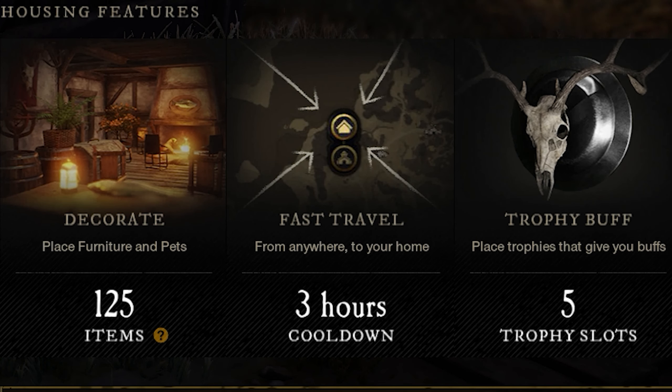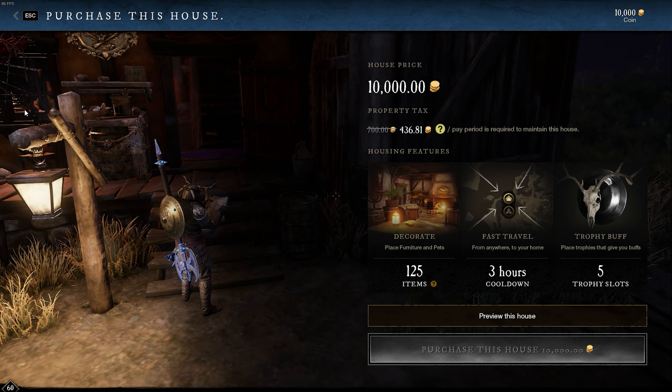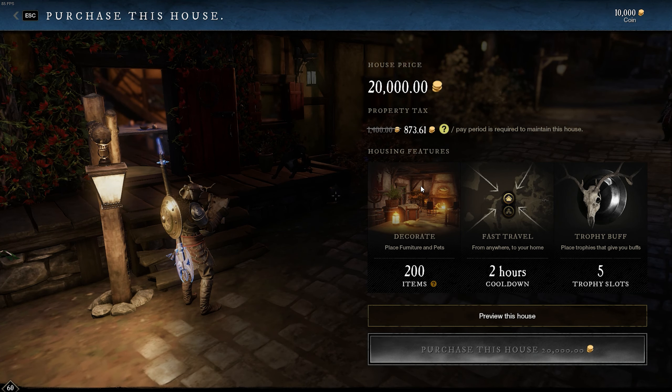Within every house you can only have so many storage chests. In the 10,000 coin home you can only have two, in the 15,000 coin home you can only have three, and in the 20,000 coin home you can have up to four.